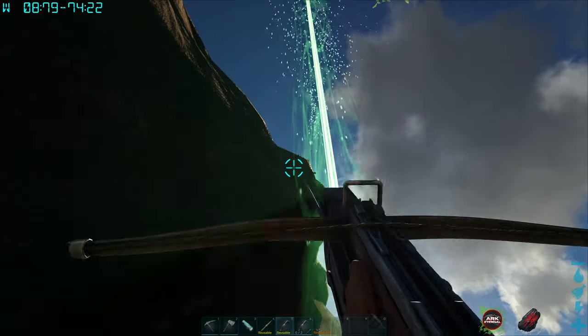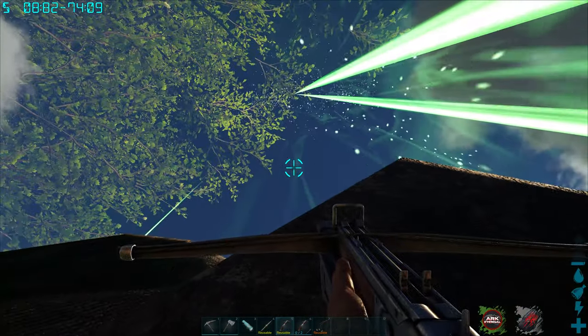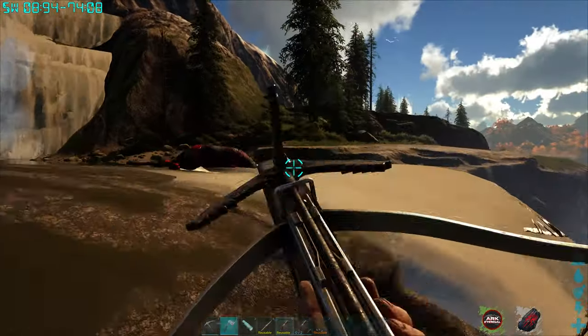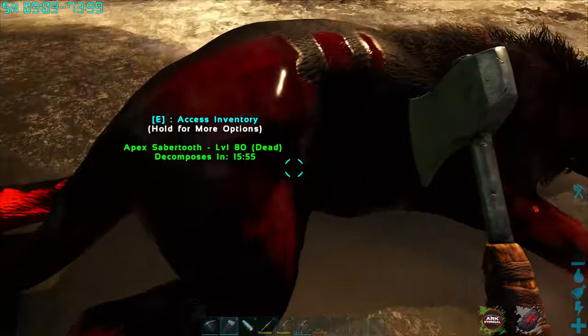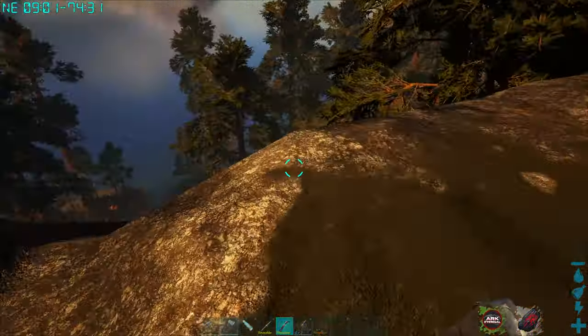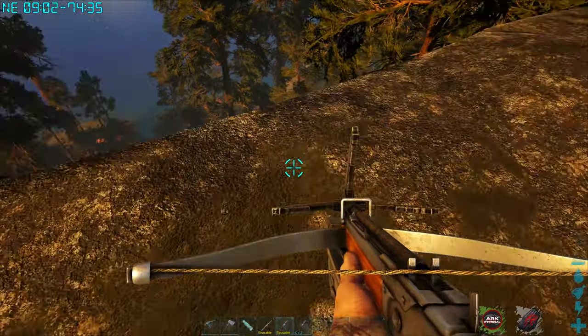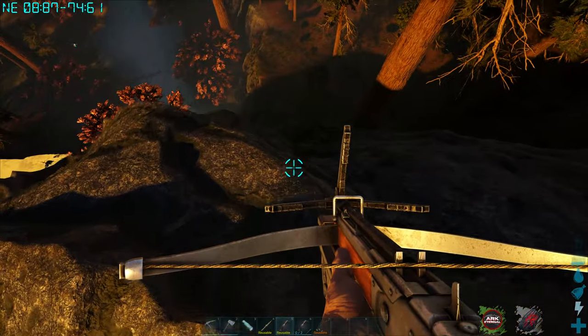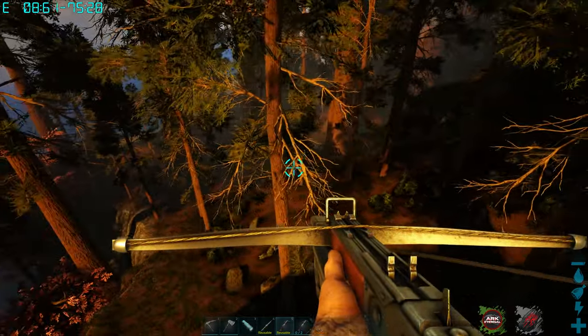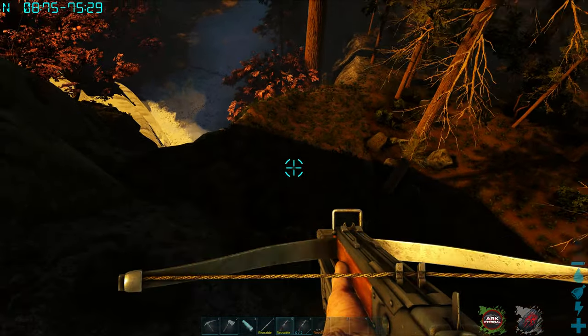Okay, that got scary. Hopefully this body is still here - there was an apex saber tooth up here that I wanted to gather. It's still here! Quickly gather - 72 apex hide, awesome. We're making our way downtown. We've got to go all the way down here to see if we can find some delta stuff. So far we haven't seen much, but it is getting a little bit dark. I might wait it out through the night, but we'll do a little bit of nighttime adventuring.